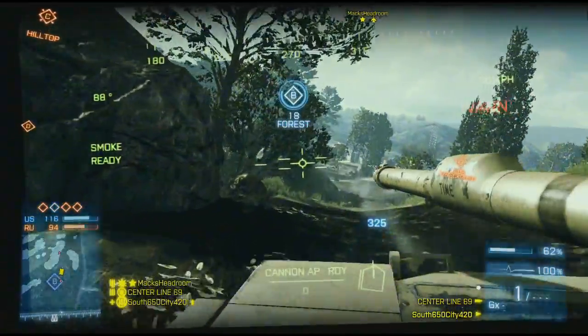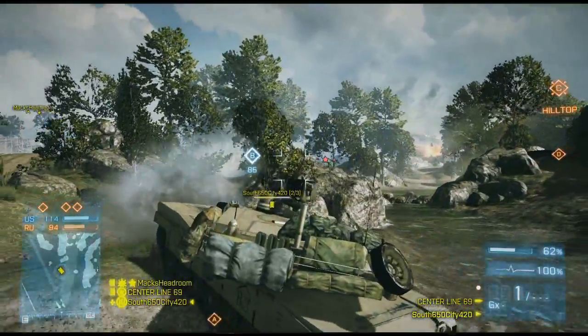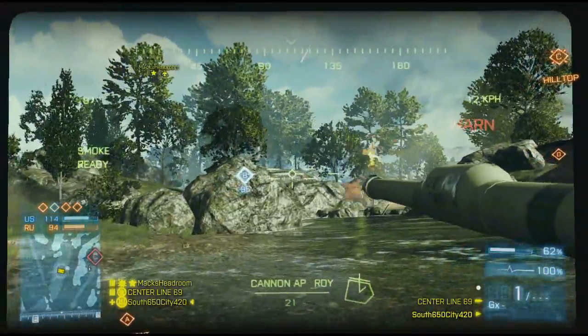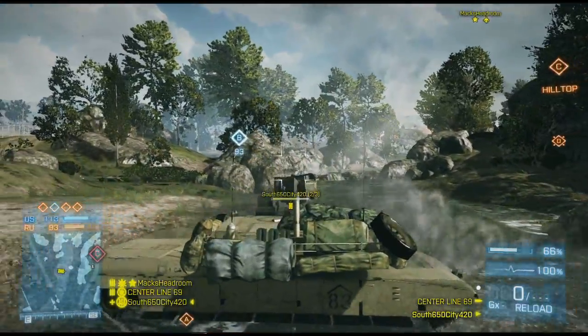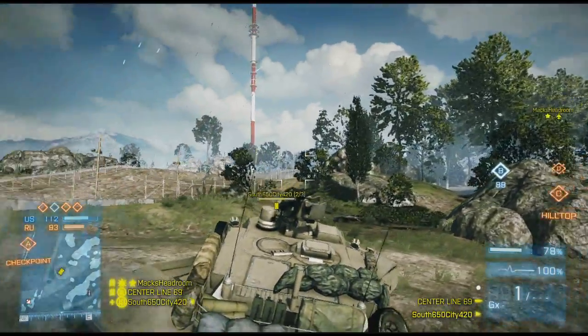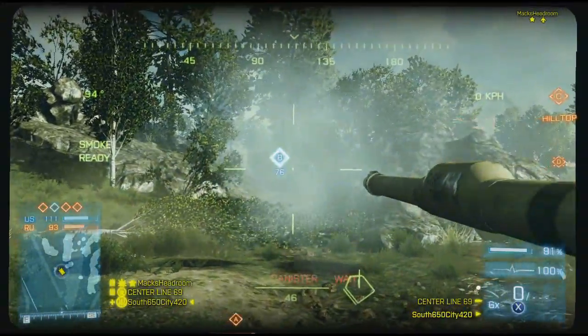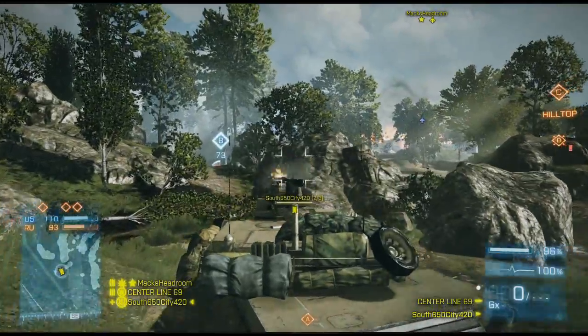That map is extremely unbalanced — it's probably the most unbalanced map for Conquest. Same with Seine Crossing. In both cases, the U.S. side has an extreme disadvantage. On Canals, the Russians get two heavy tanks, and two heavy tanks just wreck little birds all day. I constantly shoot little birds out of the sky with tanks.